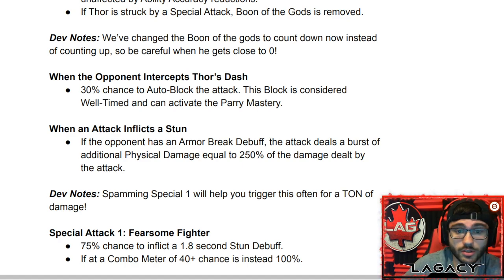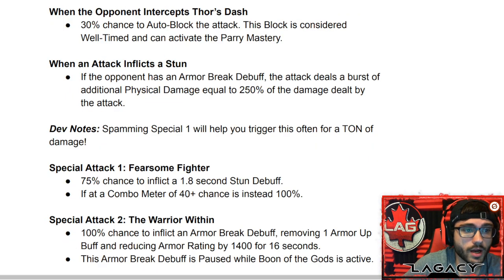When the opponent intercepts Thor's dash there's a 30% chance to auto-block, and it will still activate parry — none of that is being changed. When an attack inflicts a stun and the opponent has an armor break debuff, the attack deals a burst of additional physical damage equal to 250% of the damage dealt by that attack. You're going to be able to take more advantage of this after his buff because of the Special 1.